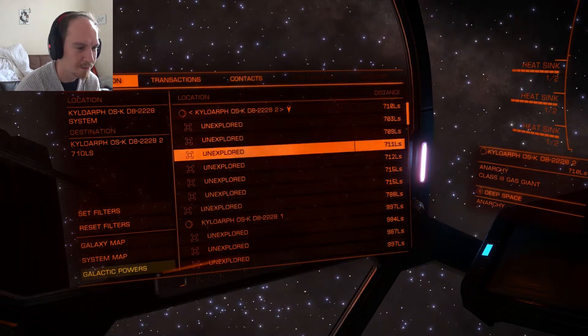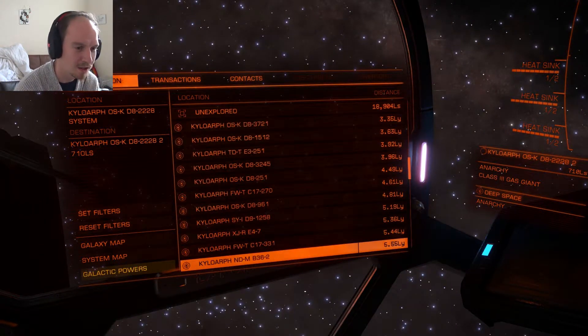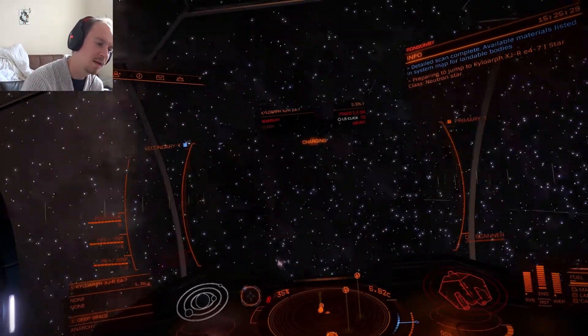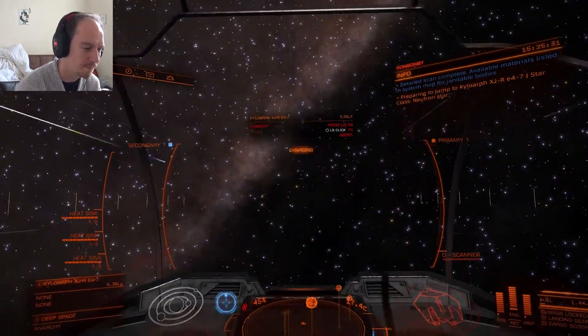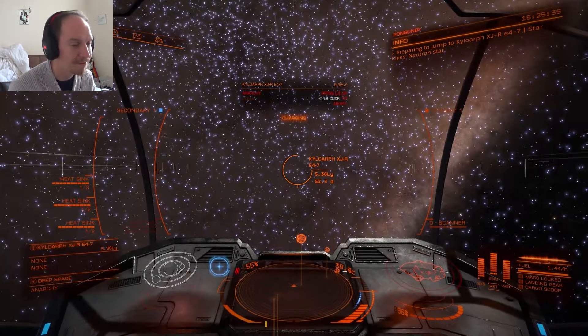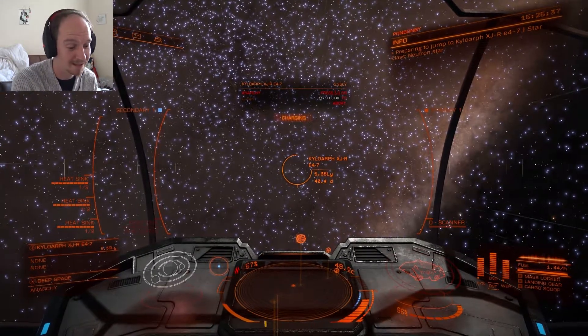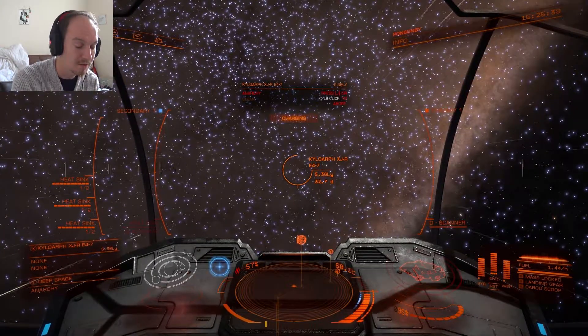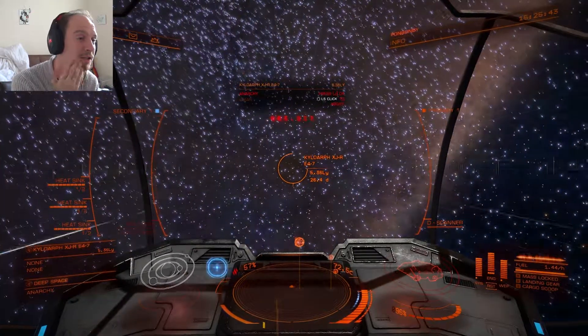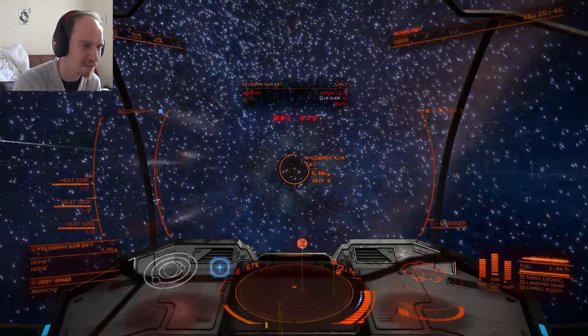Now we're going to go back to the neutron star. The next time you see me, hopefully I'll be around about 5,000 light years away from the centre of the galaxy — that would be the ultimate aim. I've got a lot of travelling to do. I'm only about 8,000 light years away from it now, so I've got to really do some work to get that far.